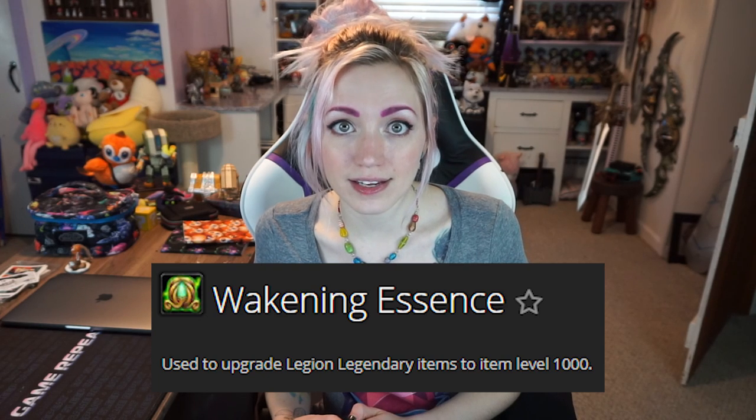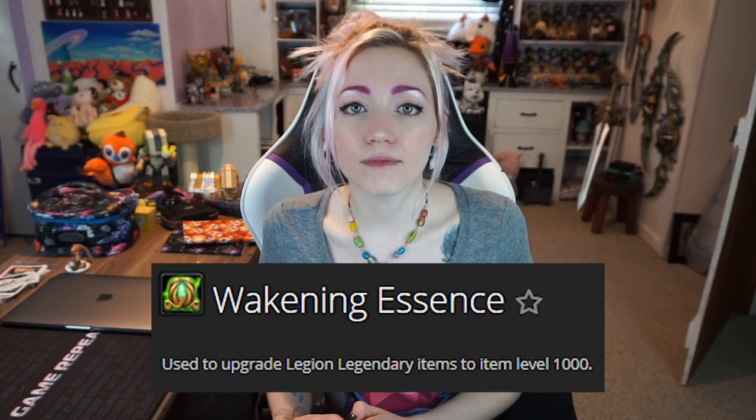Once Patch 7.3.2 goes live, Legendaries will drop at item level 1000. Don't worry — you will be able to upgrade your current Legendaries by collecting items called Waking Essences. These Waking Essences will drop from things like Mythic Plus Weekly Chests, Antorus drops, Emissary Caches, and more.